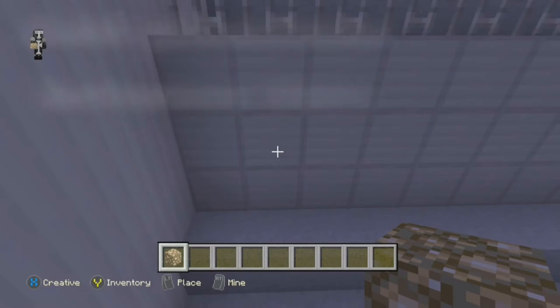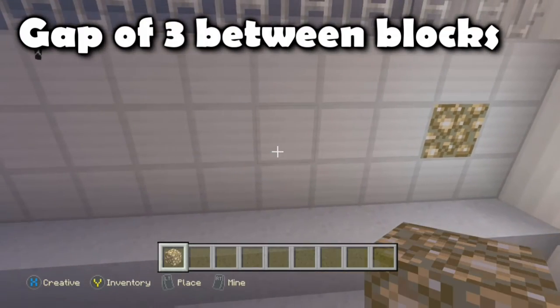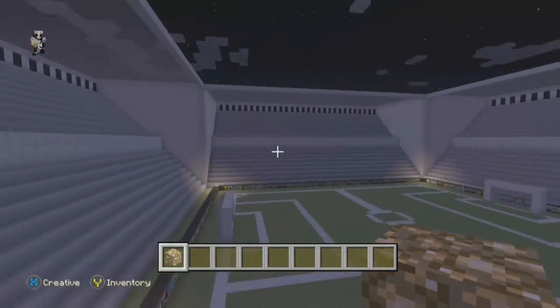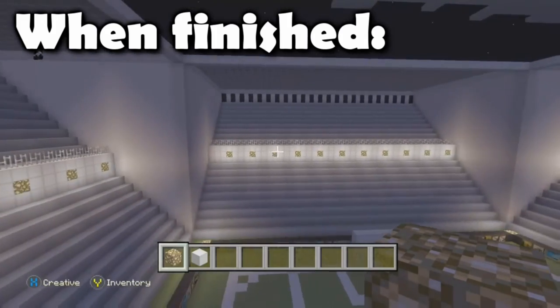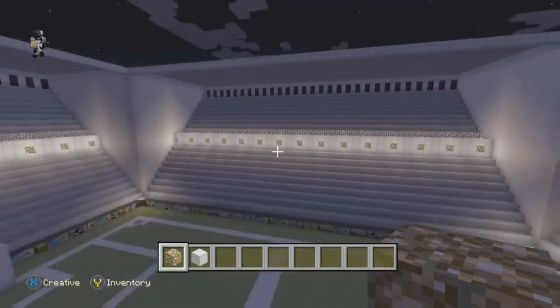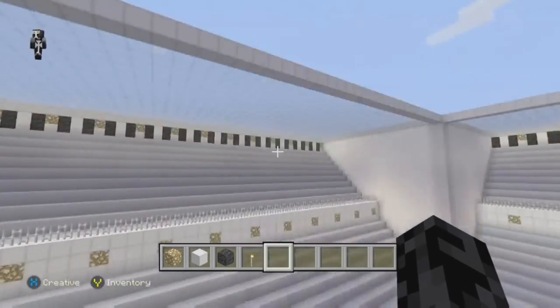One issue is that it gets very dark at night, so I'm addressing this by adding glowstone to the iron walls. I'm adding a gap of three between each glowstone block to keep them separated and not overdo it, but enough to improve lighting at night. To further add to the lighting you may also want to do this at the top tier of the stadium, though that is optional.